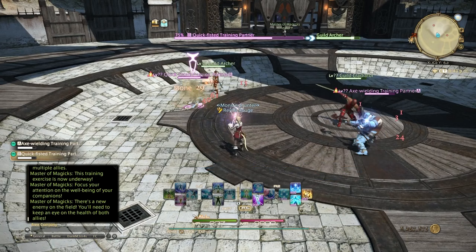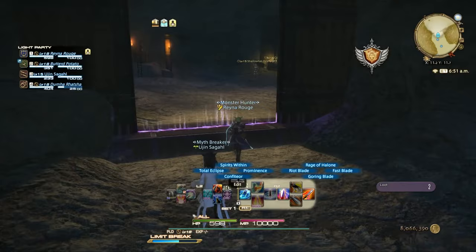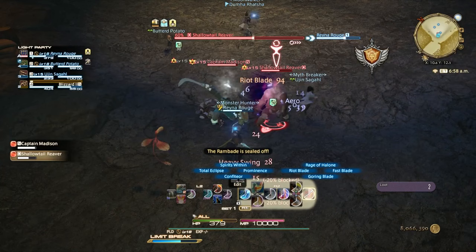There are unique trials for each role, so if you're switching to a new one, be sure to check back and see if there's more to learn. Once you're comfortable with the mechanics of your preferred class, you're ready to hop into your first dungeon, Sastasha, which will unlock in the main story at level 15.